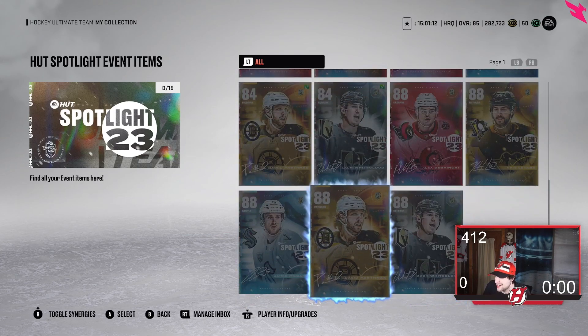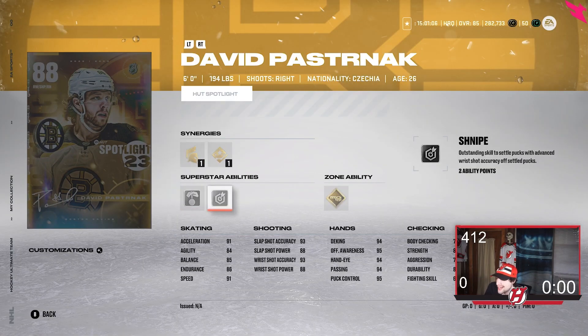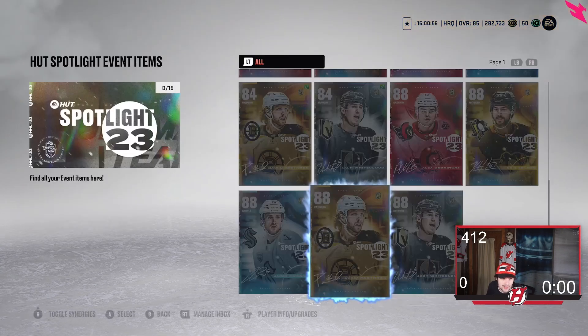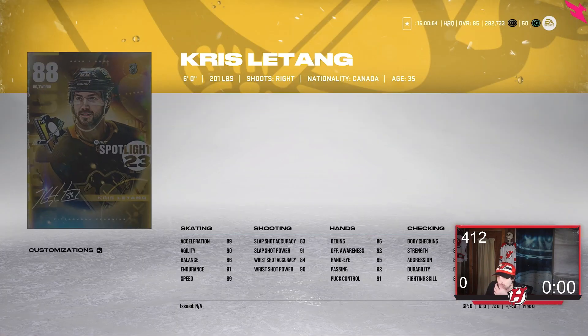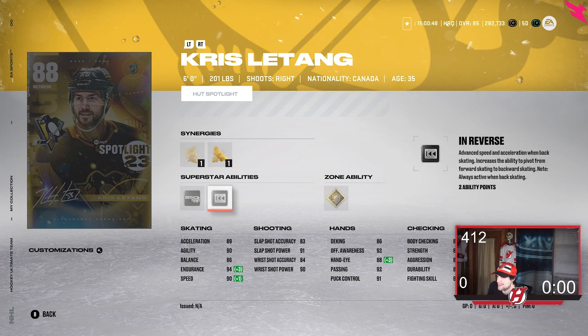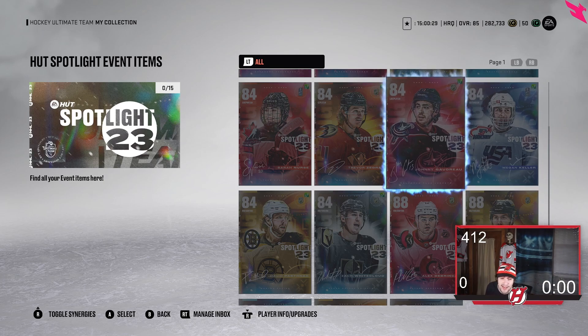We also have none other than David Pastrnak — 88 overall, 6'1", 194 lbs. He has Silver Puck on a String, Silver Snipe, and Gold Tape to Tape. That's a pretty good card. Then we have Kris Letang — 88 overall, 6'2", 201 lbs with 90 Speed and 89 Acceleration. Silver Tape to Tape, Silver In Reverse, and Gold Stick 'Em Up. A pretty good card is what Letang is. All these cards are pretty good — none of them are bad. I'll show the other guys maybe tomorrow or next week since you cannot pull or make them yet.